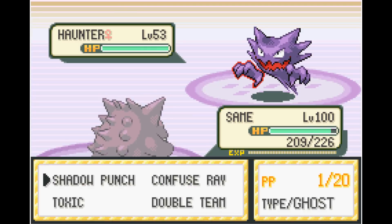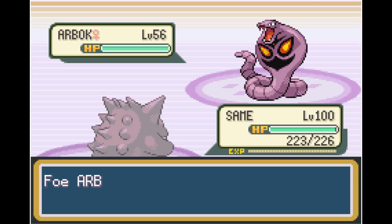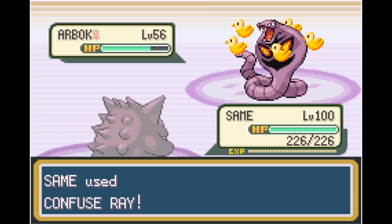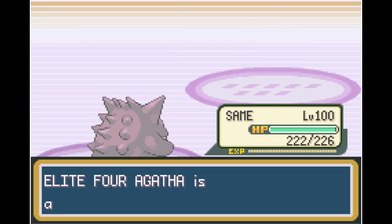Next out is Haunter, who goes down to one Shadow Punch. Now that we're out of Shadow Punch PP, we have to run ourselves out of the rest of our moves to use Struggle. Luckily, as we use the last of our PP, Arbok hits itself in Confusion, doing a lot of damage to itself as we get access to Struggle. It takes a while, but we eventually beat Arbok with Struggle.